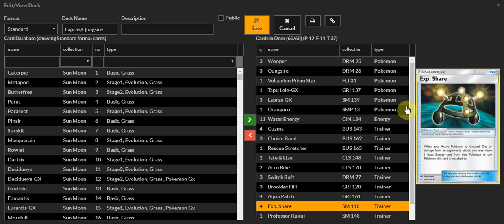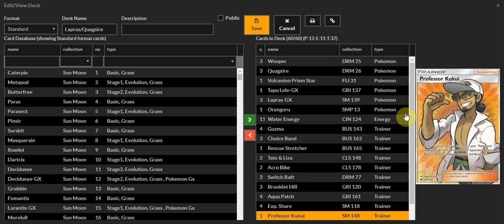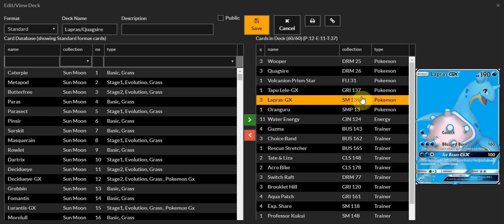I genuinely think Wishful Baton is a better card. The EXP share was pretty worth it though. Kukui — never really had a chance to use it, but the extra 20 damage isn't terrible, and 130 is a big number you want to hit. Brookly Hills are lifesavers, especially against Shrine decks. As you can see, this deck is all around very powerful. Lapras GX is a really good card — even Collect is a really good attack to use. Let me know what you guys think in the comments. Follow me on Twitter at ForeverRanger1. Stay tuned for more Pokemon content. I am the Forever Ranger — take care and always remember, gotta catch 'em all!